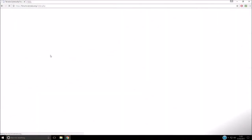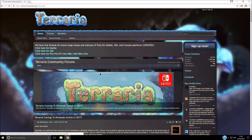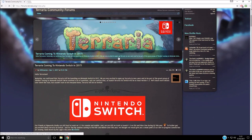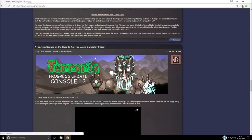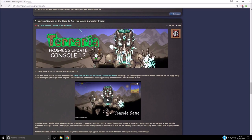If you go on this website called Terraria Forums — just type 'Terraria Forums' and you should find it — you can see all the new information about Terraria, like when it's releasing on Nintendo Switch. But we want to pay attention to the actual confirmed release date for when the update will be coming out.